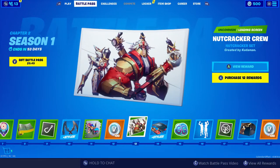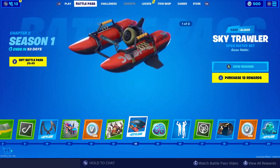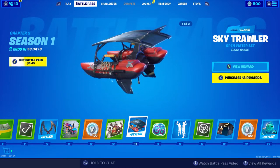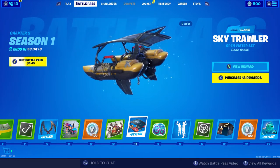Cool Nutcracker Crew loading screen. The Sky Trawler Glider — that is our first glider. It looks pretty awesome, that is Tier 14. It has different styles too.